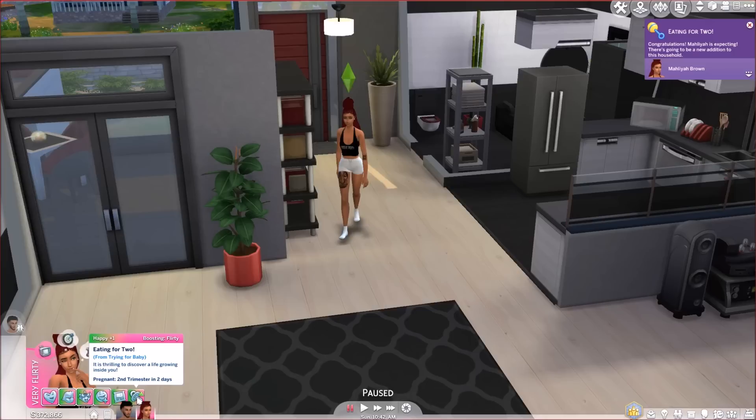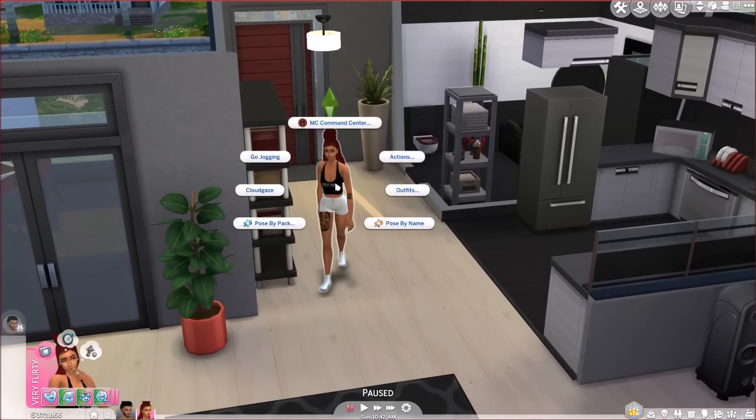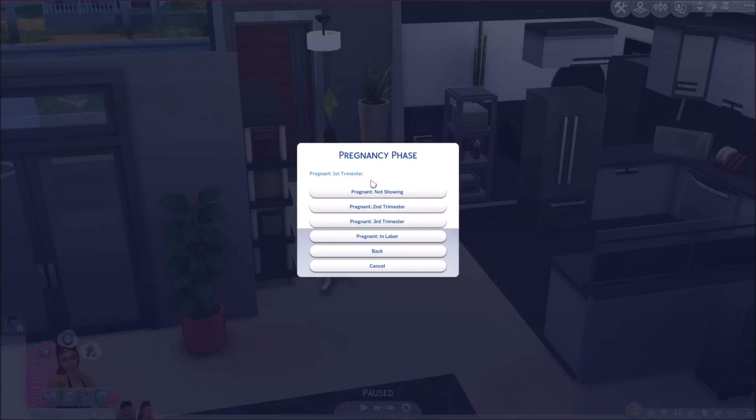Now we're going to test out how the baby looks. To do that, go to MC Pregnancy. Right here you can change the pregnancy phase — you can make it so she's not showing, in her first trimester, second trimester, third trimester, or even in labor. Under offspring, it says a maximum of three babies, so if you want twins or triplets you can do that.